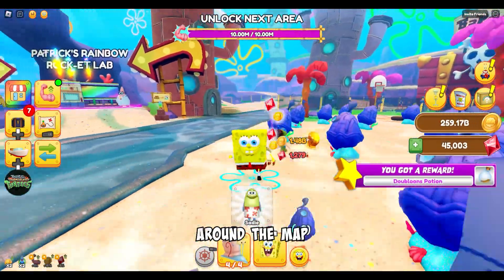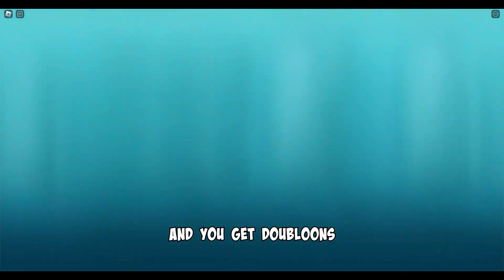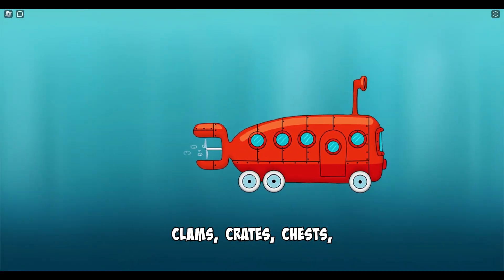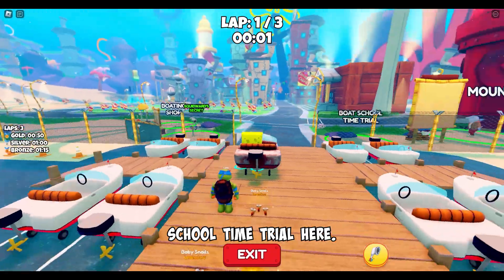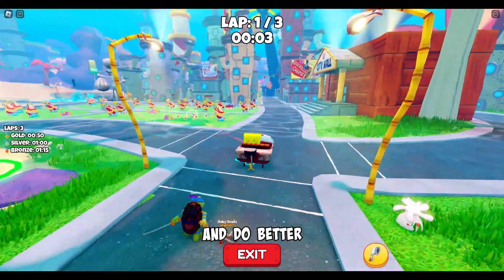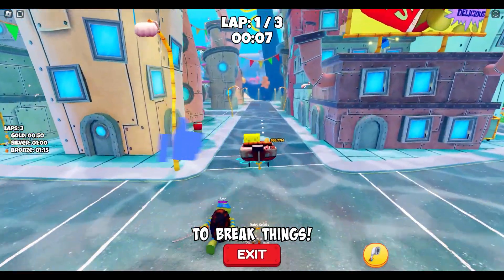You can teleport around the map to the different zones. You unlock the next zone by using double loons and rubies, and you get double loons by destroying the map's rocks, crates, chests, and drills. You could go take the boat school time trial here — I need to come back and do better with this, but my buddies just follow me around and are always ready to break things.